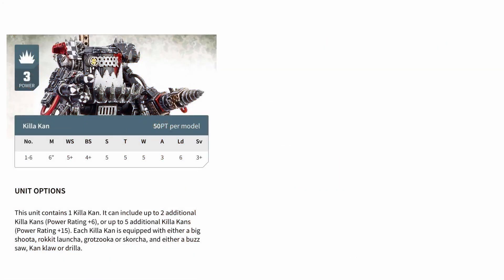The humble Killer Khan is the small Grott controlled cousin of the Death Dread, and in the current 8th edition codex comes in at 50 points for a movement 6, weapon skill 5+, ballistic skill 4+, strength and toughness 5, 5 wounds, 3 attacks, 3+ save profile with a leadership of 6. Alongside that profile you can take a variety of weapons from big shooters to rocket launchers to Grotzukas, as well as a variety of melee weapons from buzz saws to drillers to the Khan Claw.